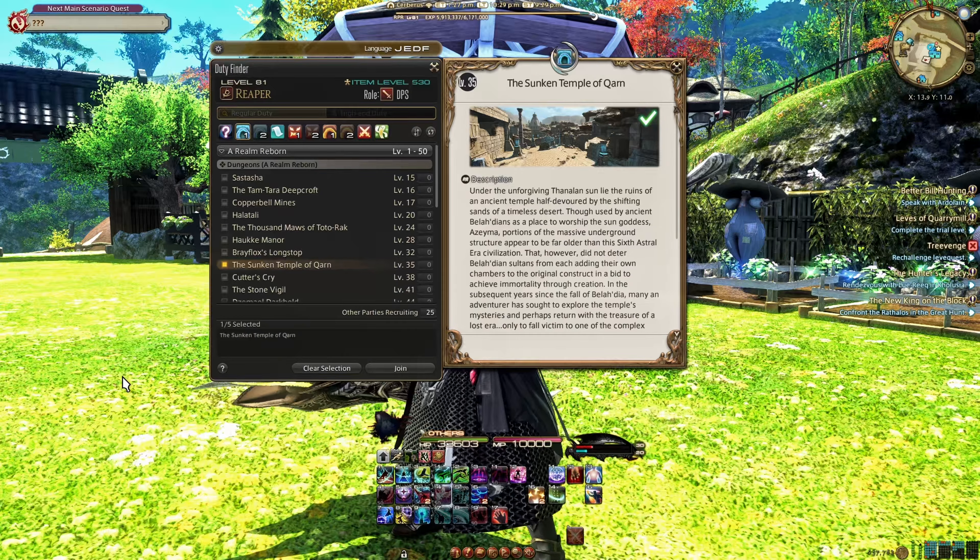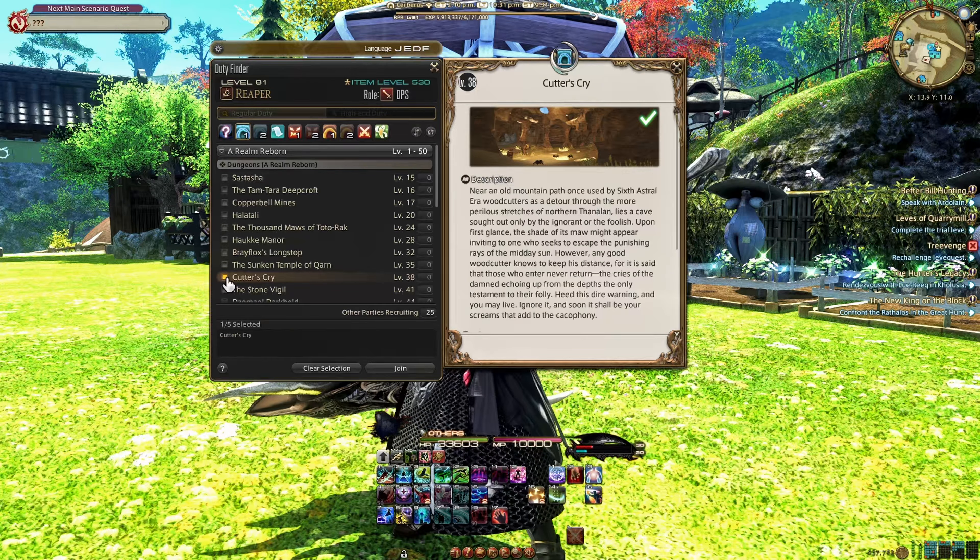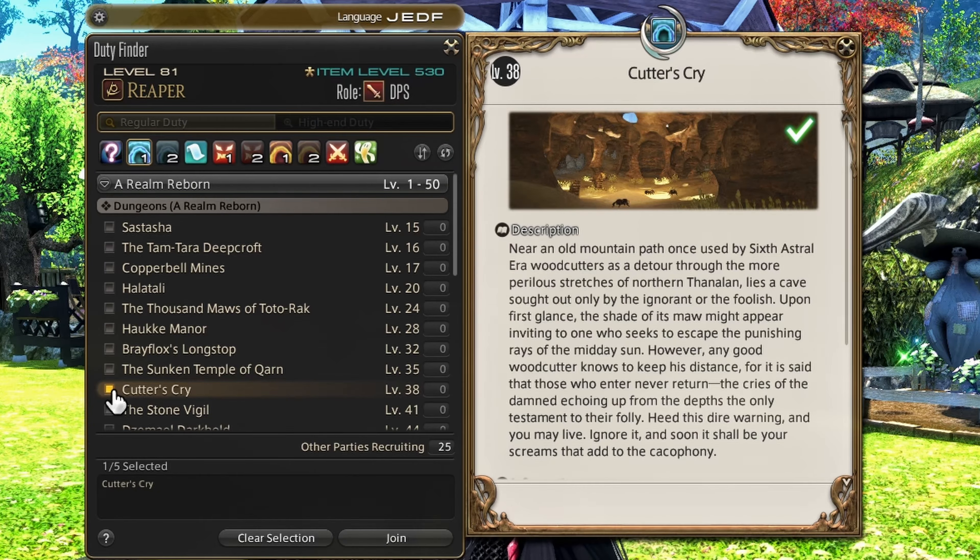At level 35, you'll find another dungeon called the Sunken Temple of Qarn. And at level 36, you'll find the Cutter's Cry dungeon. Dungeons for days.